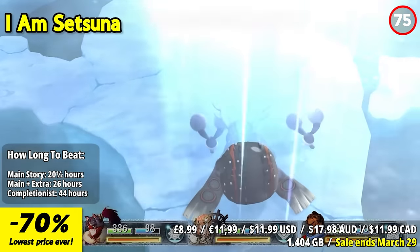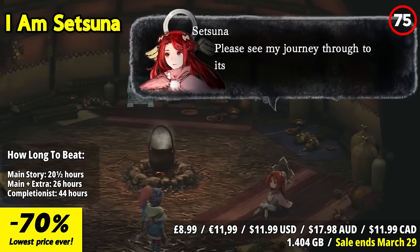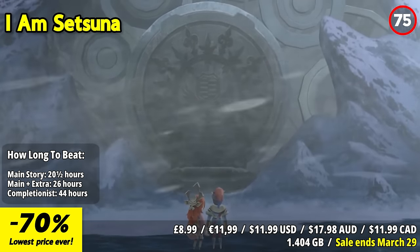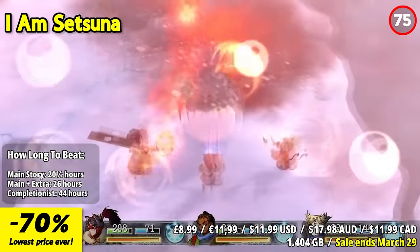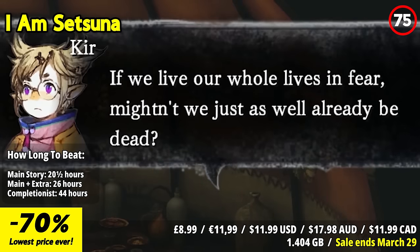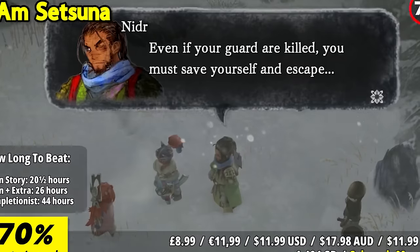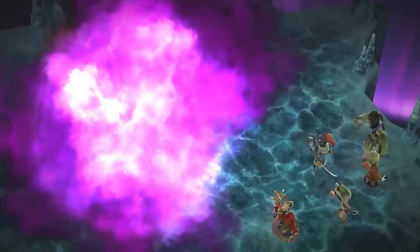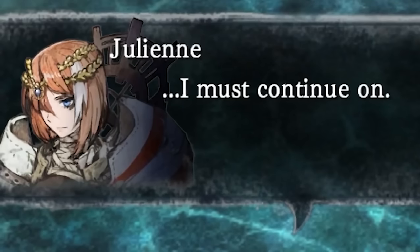I Am Setsuna is a charming homage to classic JRPGs that captures the essence of nostalgia. The game's beautiful piano-driven soundtrack and serene snow-covered landscapes create a melancholic atmosphere. Players embark on a heartfelt journey with Setsuna, a young sacrifice, and her companions. The turn-based combat system featuring the momentum mode adds strategic depth to battles. The game's emotional storytelling and character development tug at the heartstrings, immersing players in a touching tale of sacrifice and redemption. While some may desire more diverse environments, I Am Setsuna's focused narrative and emotional resonance leave a lasting impact.